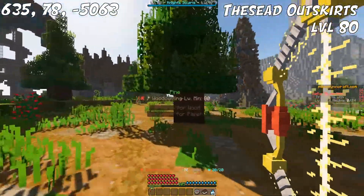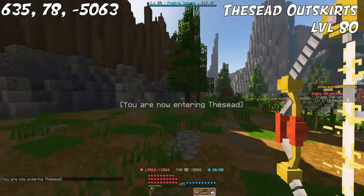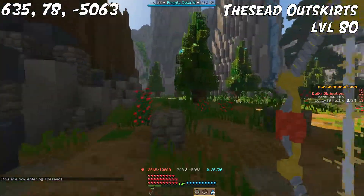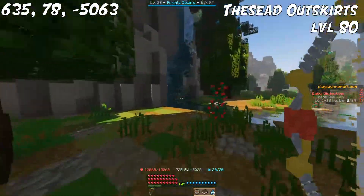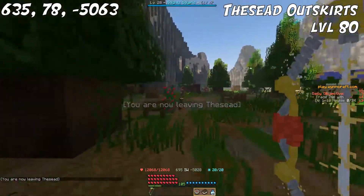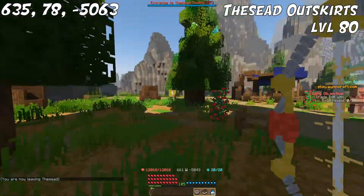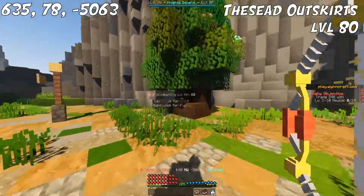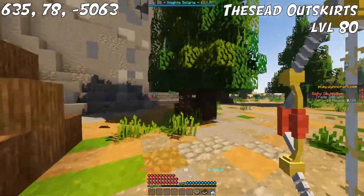For level 80, we're moving on to The Seed. Right outside of The Seed, you can find Pine Trees. Since it's technically The Seed area, part of the Canyon of the Lost, there aren't any mobs in this area. There are villagers, but there aren't any aggressive mobs here at all. So you can farm all the Pine you need in peace and you won't get attacked at all.